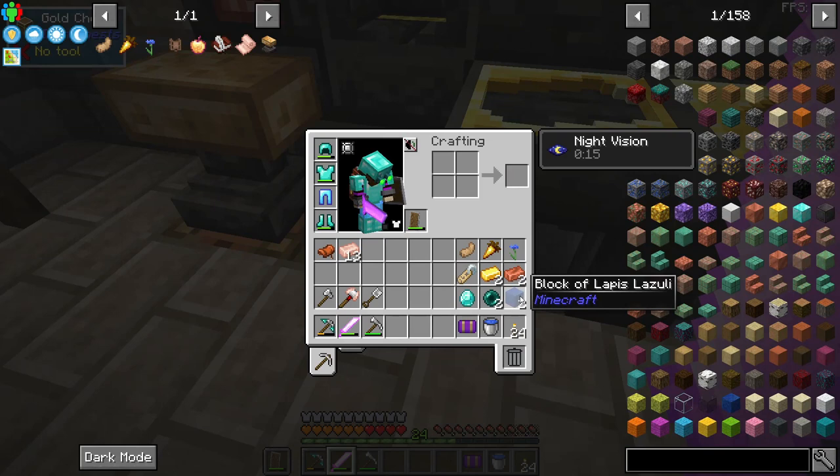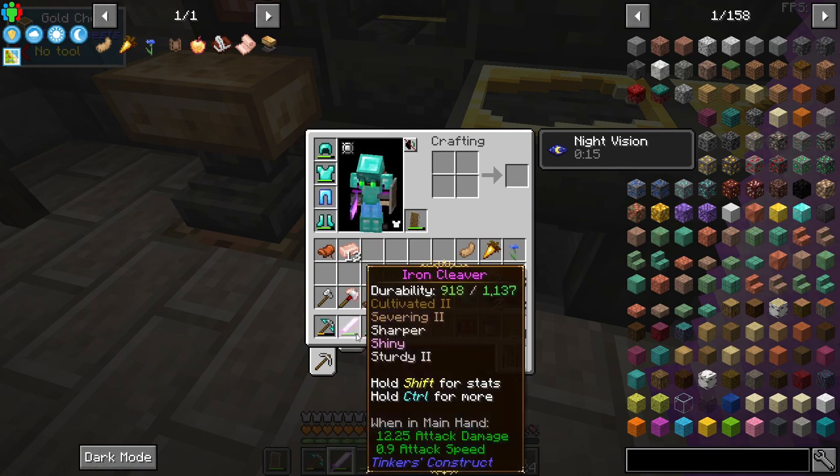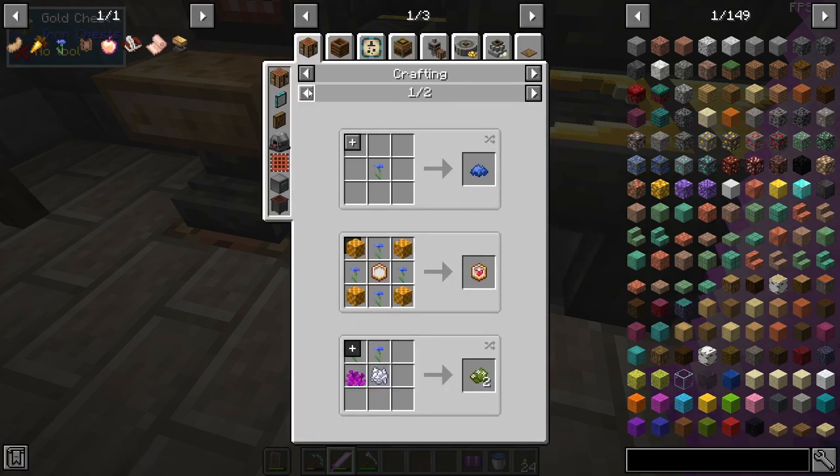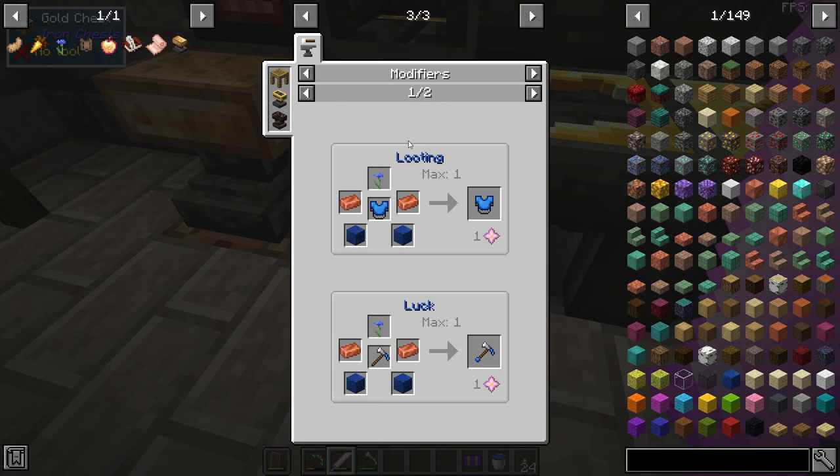The other modifier I'm super excited about is Fortune, which is the same thing as Luck or Looting. It's a bit expensive because Luck 1 and Looting 1 requires a cornflower — if you're in that biome that's no problem, but you have to go pretty far out if you're not in a biome that has cornflowers. The second upgrade to Fortune and Looting requires Ender Pearls as well as Golden Carrots, and the third upgrade requires name tags and diamonds. If we hover over cornflower and hit U in JEI, we can see the Looting and Luck upgrades.